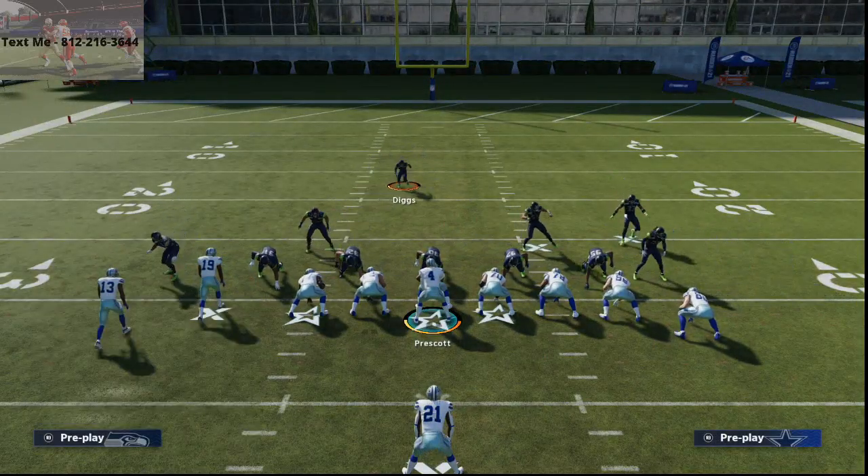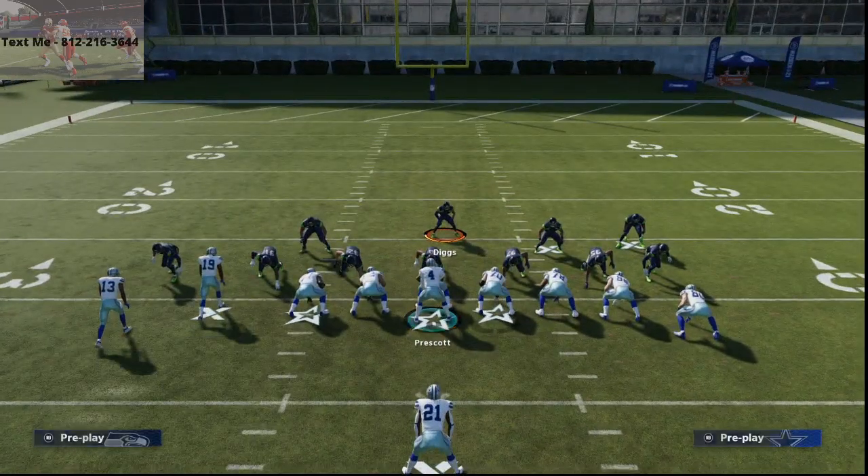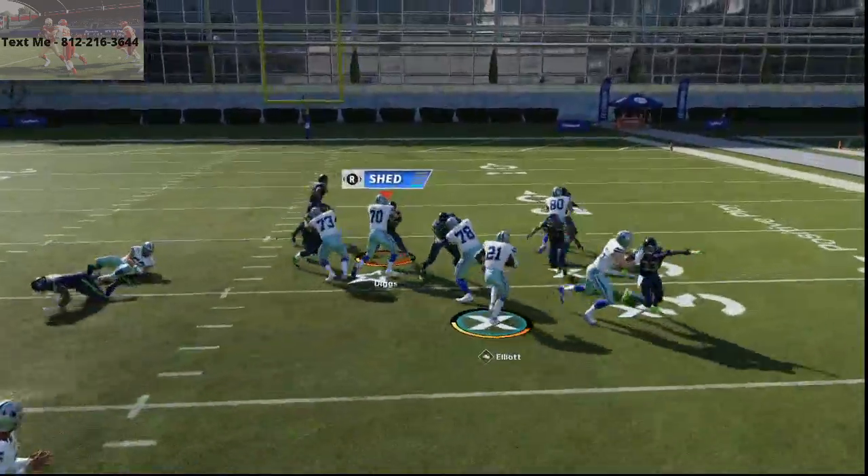We'll show you here again — show blitz, crash line up. This is what happens when you run it to the right side with crash line up. You should get a free runner on both sides.